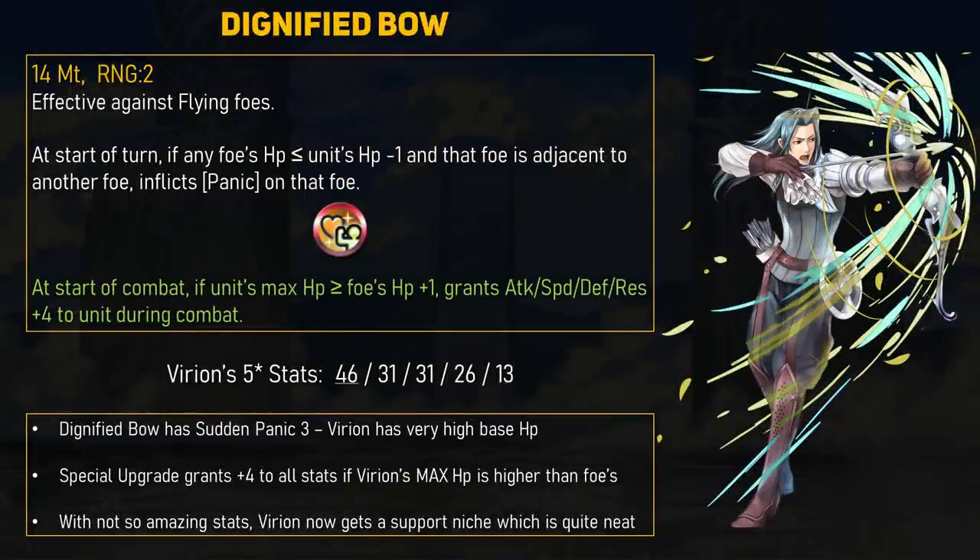Our third new weapon is for Varian — poor Varian, the first unit you summoned in the tutorial, eventually replaced by Takumi, but today he gets something for his troubles. The Dignified Bow is a 14-might bow that, at the start of the turn, if any foe's HP is less than or equal to Varian's HP minus 1, and that foe is adjacent to another foe, inflicts the Panic status on that foe. Panic turns all field buffs into negative buffs, crippling any units dependent on buffs to function. Dignified Bow essentially has Sudden Panic 3 built in, and Varian has really good base HP to make it work.